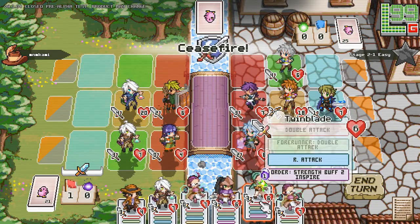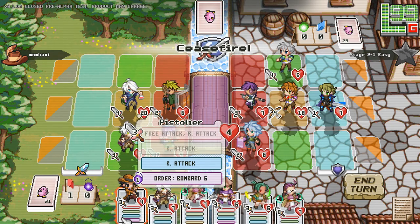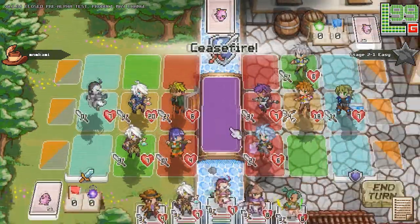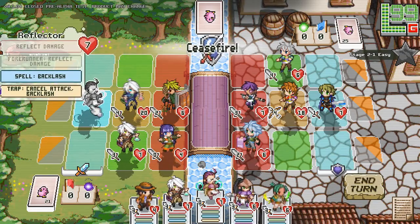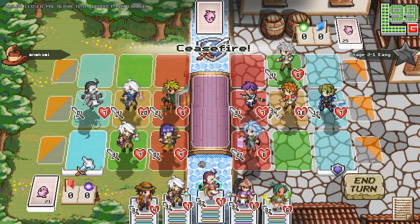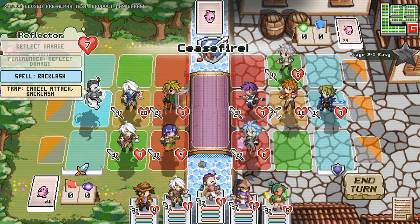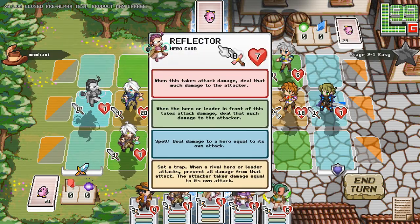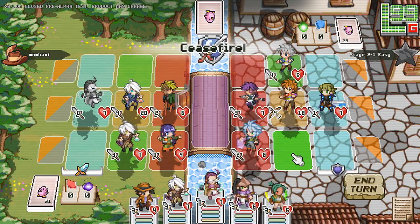This is where you see my combo. The Twin Blade gives the Forerunner — the unit in front of it — double attack. And the Pistolier can attack for free. So that means I can attack twice for free. It's pretty good. It's usually common practice to place rear units behind your leader mostly because you want to protect them. If you place them on the sides, the moment the Vanguard and Flank falls, they'll get to your rear units. Rear units are usually really powerful and have awesome spells.